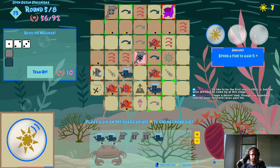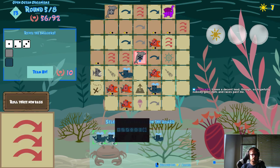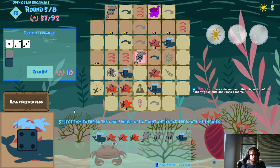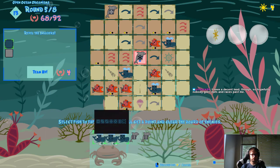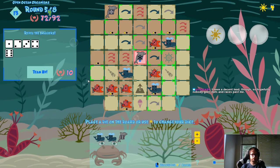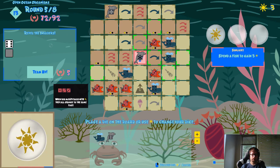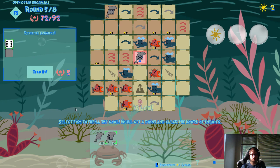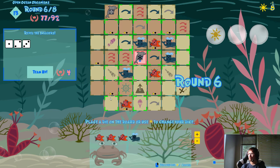One, two, three. Dolphin, whale. One, two, three. Dolphin, whale. Whale, dolphin. Reroll. Sixth dolphin — I can go here. Yeah, nice. One, two, three. A 1, a 2, and a 3. That works.